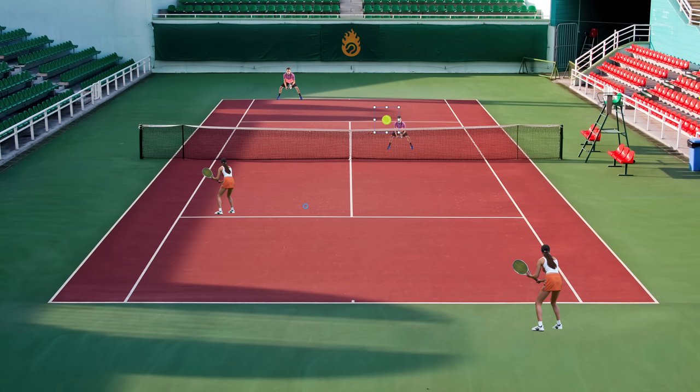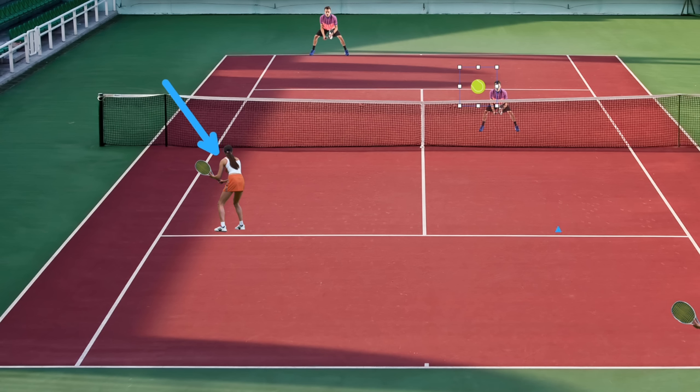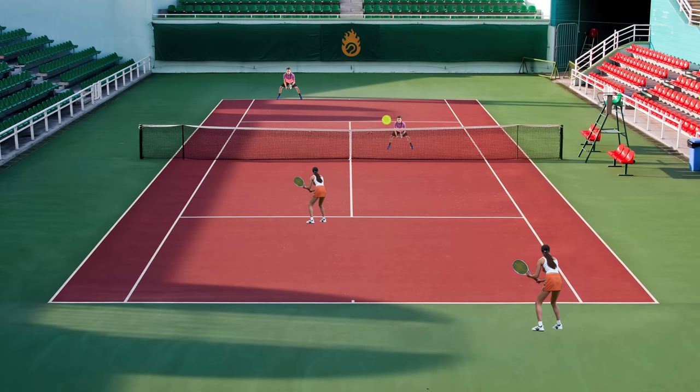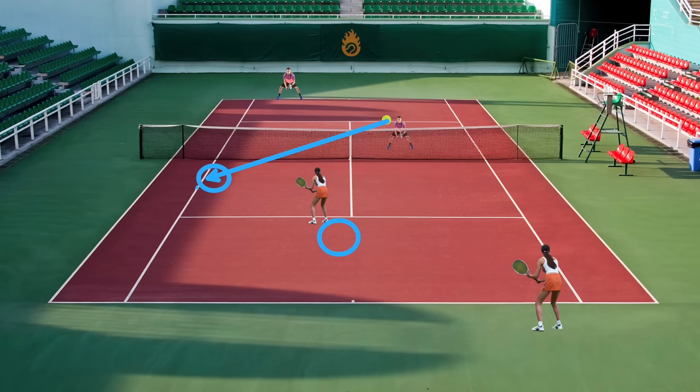And if we leave an easy target for our opponent, then we're making their job easy and our job hard. So with all those things in mind, what would be a perfect position for the returner's partner to stand if they know their partner is returning and they know the easiest target for an attacking player is down the middle? Well, if they're anticipating what's going to happen next, they would actually put themselves much closer to the middle. Remember, we can't cover both the angle and the center. Which one is harder to hit? For most players most of the time, the angle shot requires higher skill level — it takes more skill, a little bit of touch, just the right angle. So we're introducing more likelihood that an error happens by the net player if we just block the middle and say, 'I have this covered, you can try over there.' We increase the likelihood that they make a mistake.